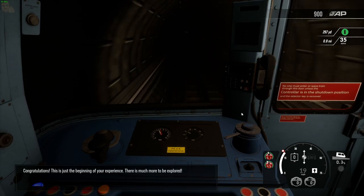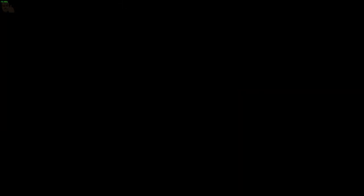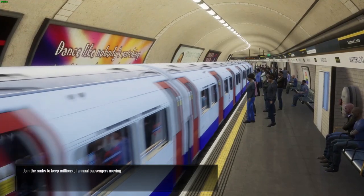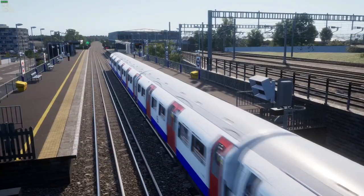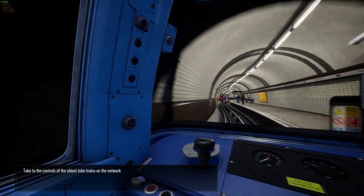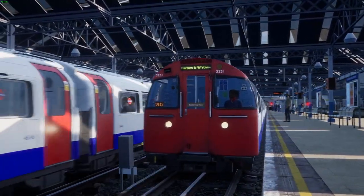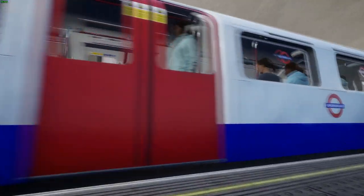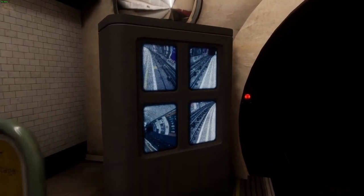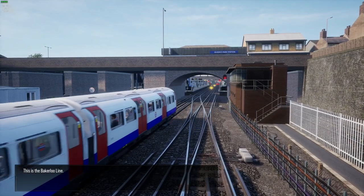Congratulations. This is just the beginning of your experience. There is much more to be explored. Welcome to the London Underground. Join the ranks to keep millions of annual passengers moving between the suburbs and world famous locations throughout central London. Take to the controls of the oldest tube trains on the network and convey commuters from residential to commercial districts. Along the way, don't forget to place route maps, repair platform monitors, put up posters and restock newspaper dispensers. This is the Bakerloo Line.